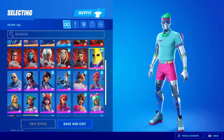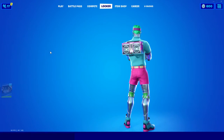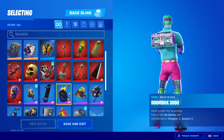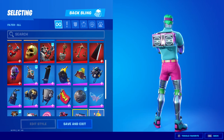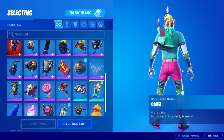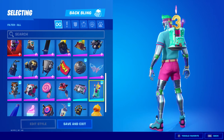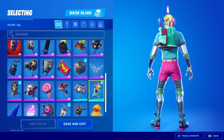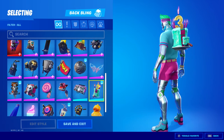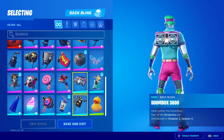Now I'll be showcasing the birthday cosmetics. I don't have a skin that fits the birthday theme so I'm just using the default. First — where's the cake? Oh there it is. It's Chapter 2 Season 4, so you can see the cake doing a little jiggle.